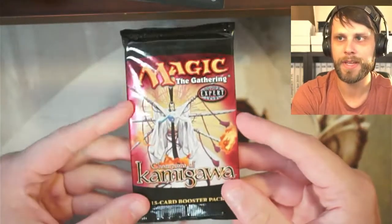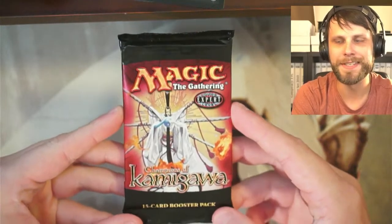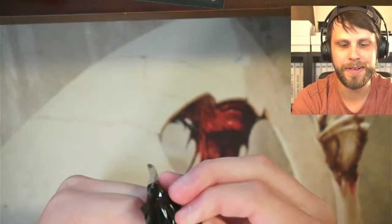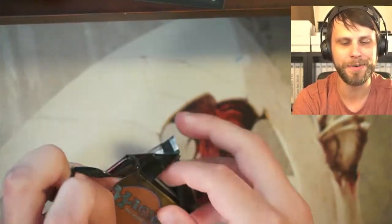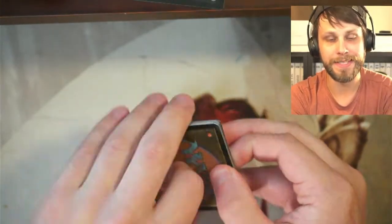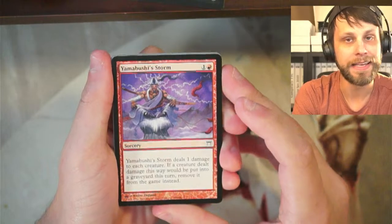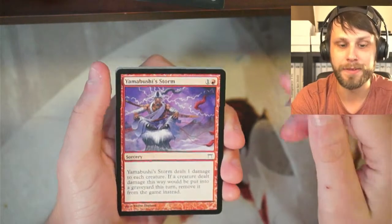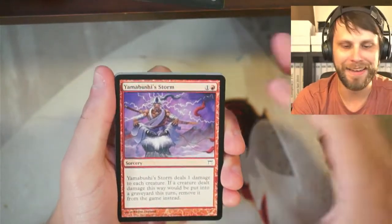Now we come to the pièce de résistance, if I may say so, which is Champions of Kamigawa. This set features some really interesting cards — some very back-and-forth cards. A lot of people either really liked it or really didn't like it as a whole, but I do think there are some very, very cool cards in this one. I'm not sure of the values in this set, so if anything does pop up you'll be the first to know. I'm also going to butcher the names, so we'll see how this goes.